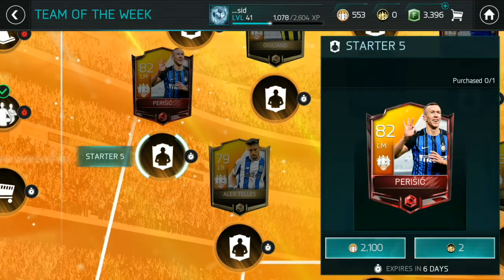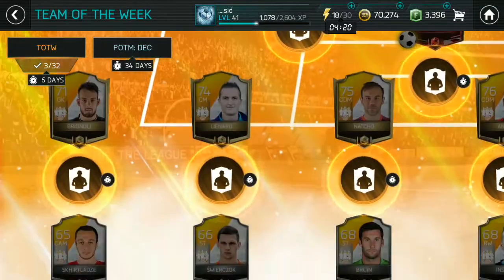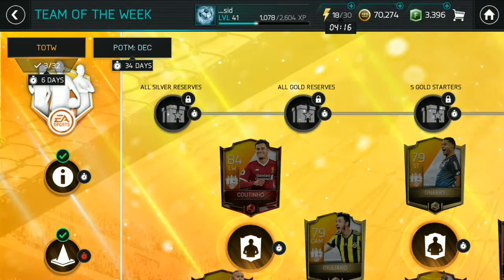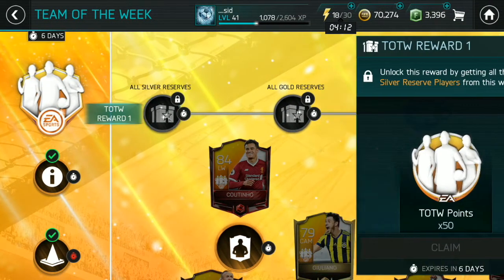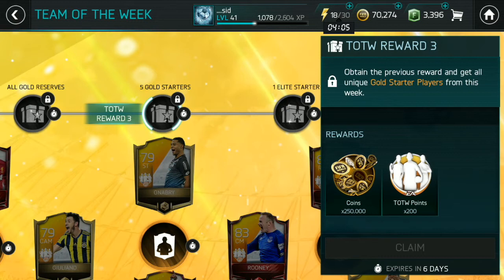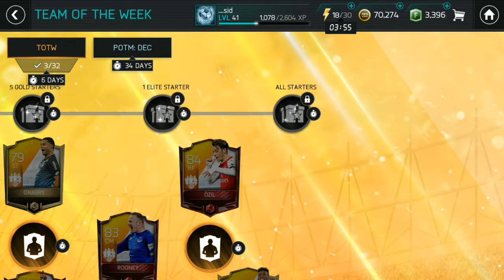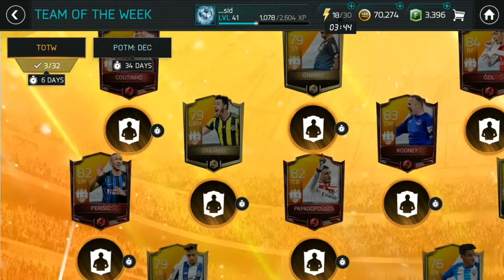For instance, this pack costs 2,100 Team of the Week points or two elite tokens. As you can see, I have some points but no tokens — the tokens are kind of rare and you don't really get them easily. The reward system is basically the same: you collect all silver reserves to get 50 points, then all gold reserves for more points, then all starter golds, and finally you get one elite and a Player of the Month token.